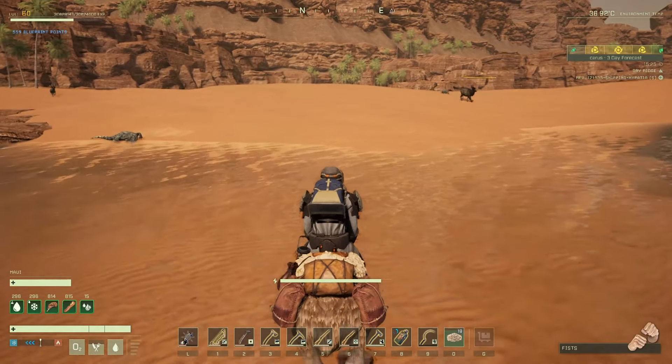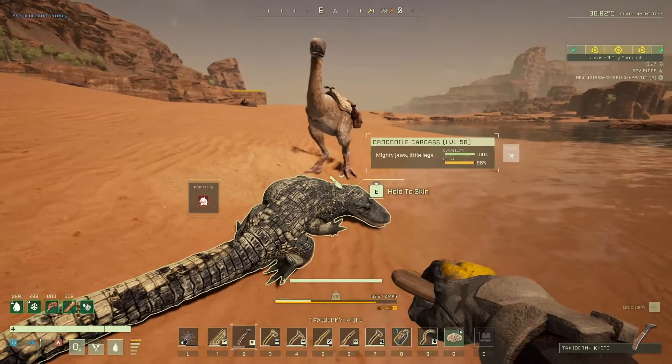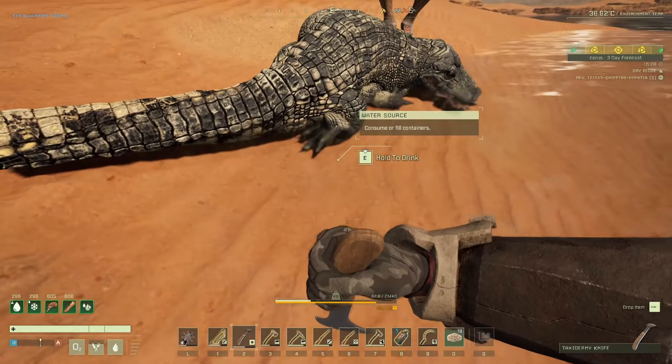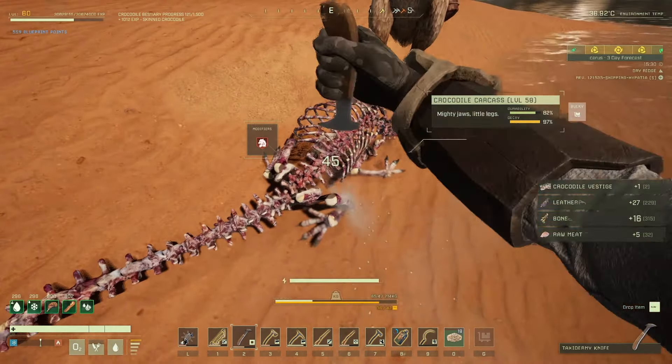It's been a bit of a strange video today but it's something I wanted to sort out. I'm going to have to go out now and get some stone - it's a pain getting stone in the desert, so I might just head back to the first base in the forest and grab a load of stone. We've only got one scorpion, so I can easily get one of those at some point. I am gonna call it here guys - thank you so much, take care and I'll see you in the next one.